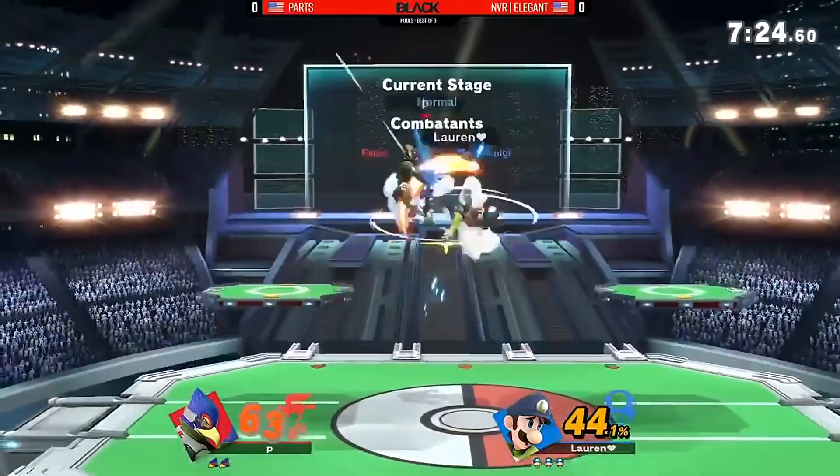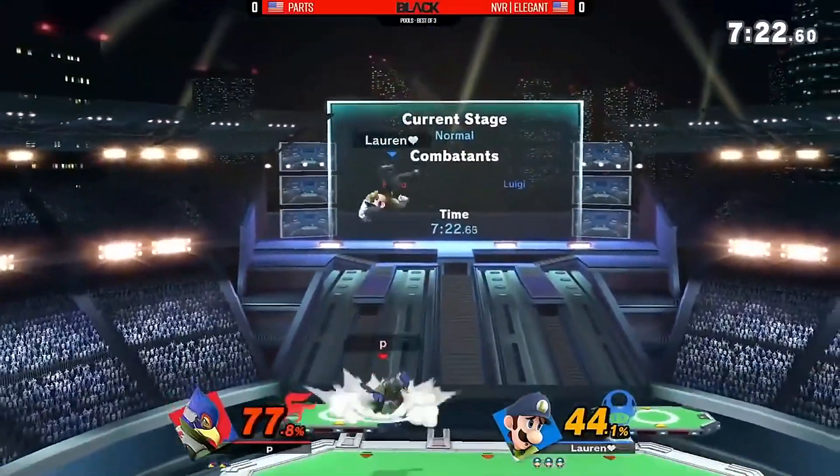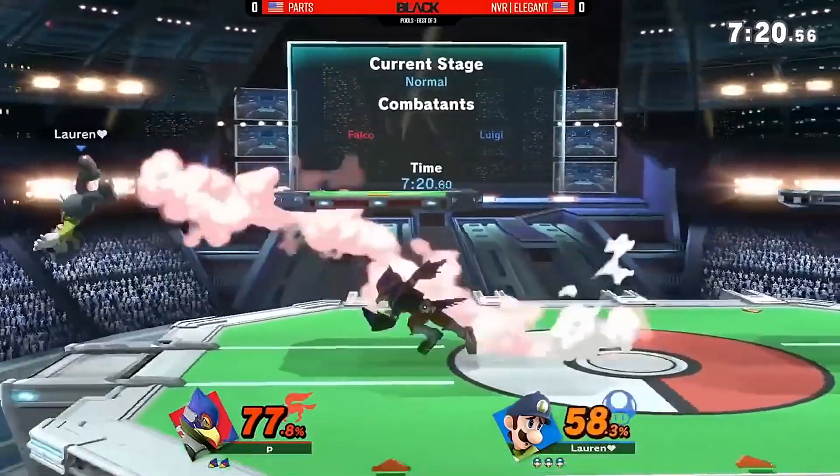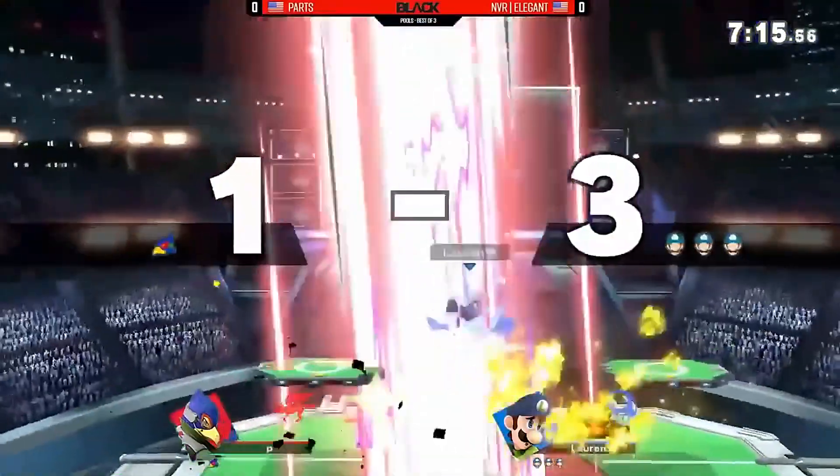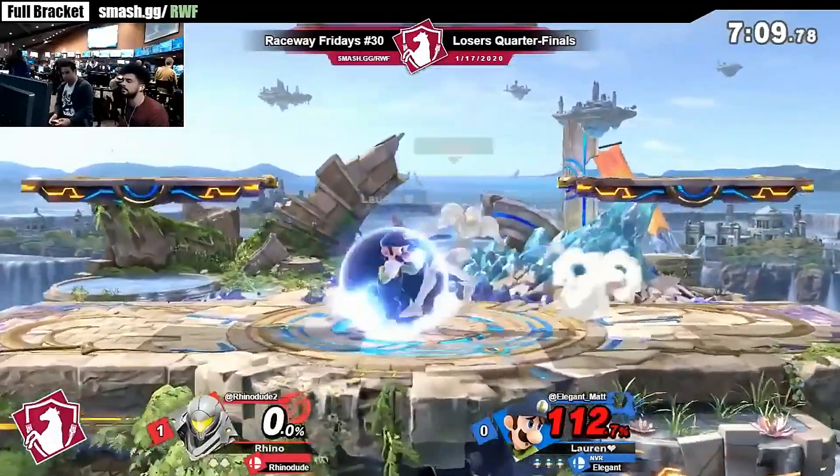When it needs to kill — up tilt combos. Yo, is this time for Mario? Like, how does it feel, Falco? Up tilt, up tilt, up tilt! He reversed, he smashed, taking out the first stock.